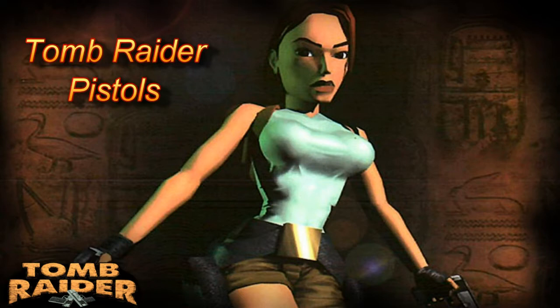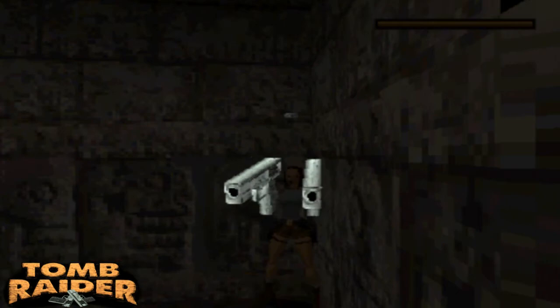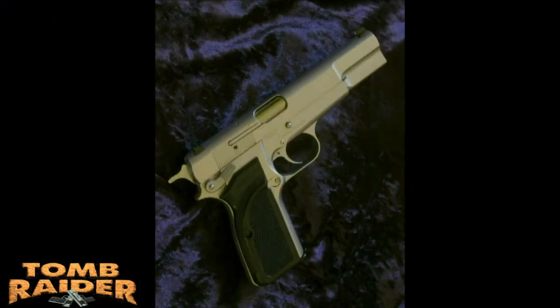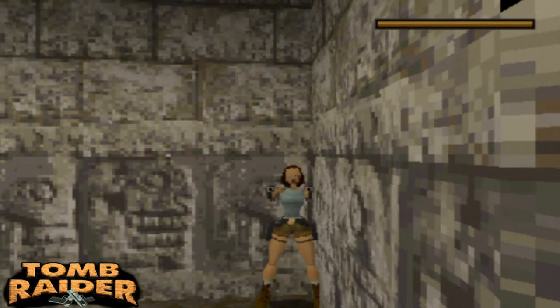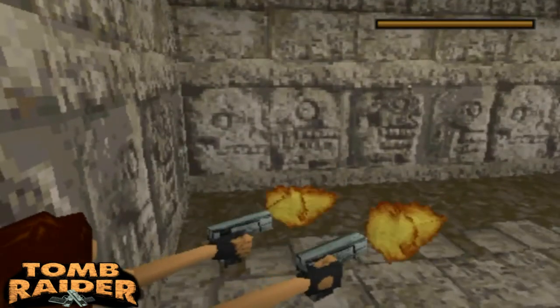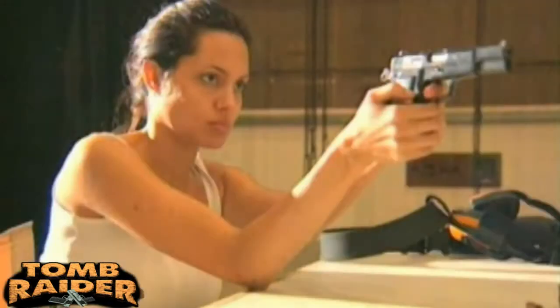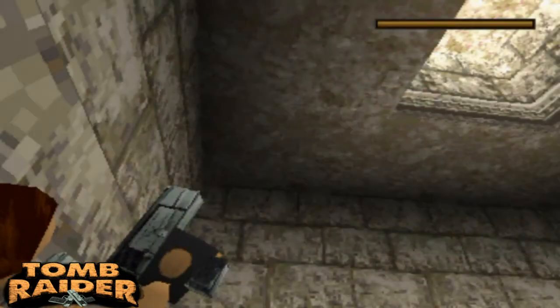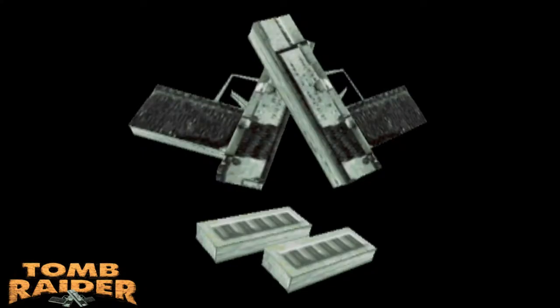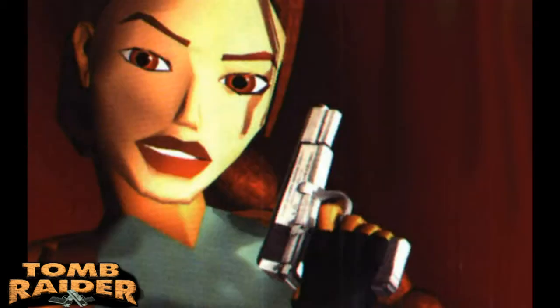Hello, Tomb Raider fans. This video is about Lara's pistols throughout the games, starting with her first pistols from the first game, which were loosely based on the Browning Hi-Power. As you can see, the detail on the guns shows it was more like the left side of the gun — they took a photograph and shaped it with polygons. Ironically, Angelina Jolie trained with that gun for the Tomb Raider movie. In every screenshot or poster, Lara was holding those Browning Hi-Powers.